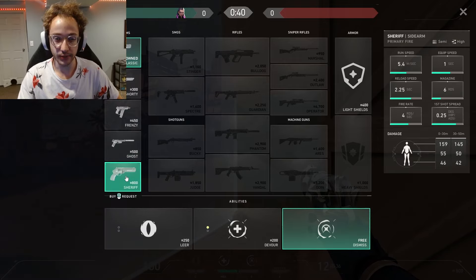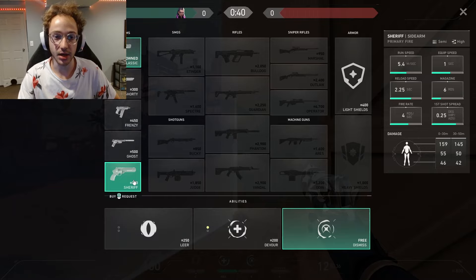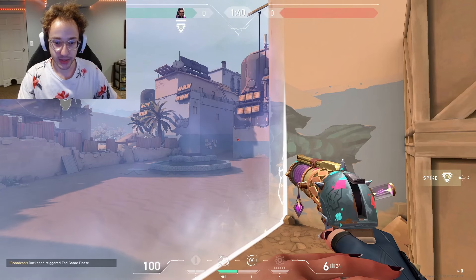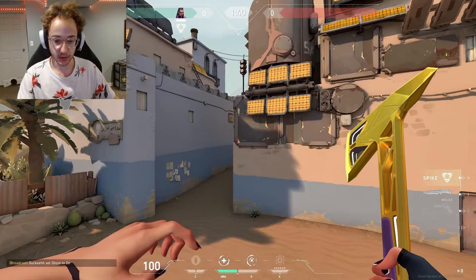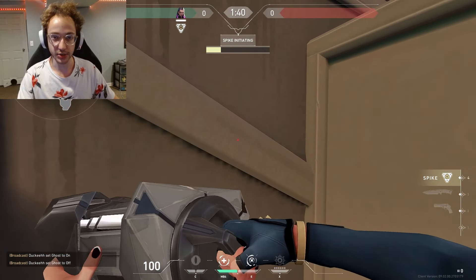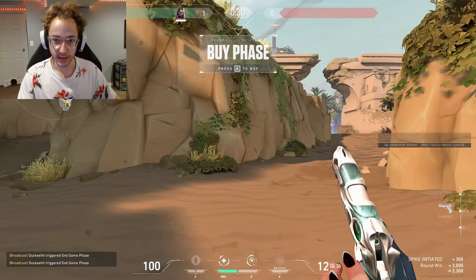Now, why would we use the Sheriff over the Ghost? First, if you're a duelist primarily, I would recommend considering the Sheriff if you're having a good aim day especially. If you're feeling confident — even if you're not feeling confident — just get out of your comfort zone once and try this. It means you're not going to have as much utility, but you're going to have much more potential than people with a Ghost if you can aim. So let's just say we buy a Sheriff, come up to site, get the spike planted, and then die with the Sheriff.